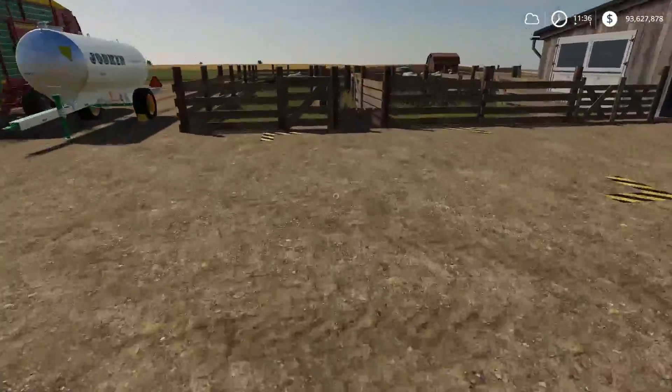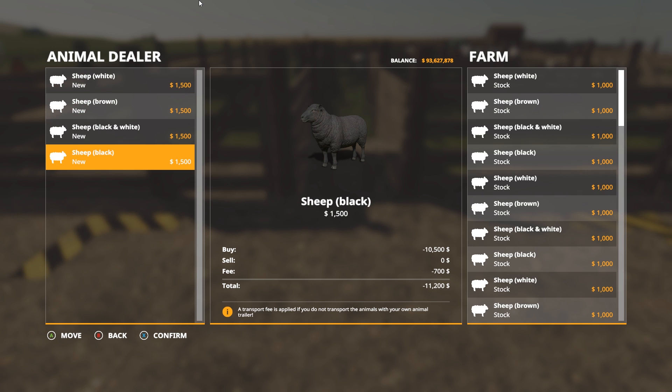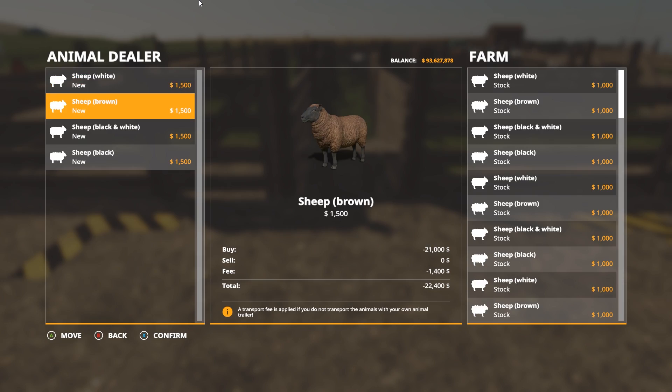Now I'm going to order the rest directly so you can see that method too. I'm going to order 14 more sheep through the direct purchase menu. So we got 14 more sheep — I'm going to confirm that.